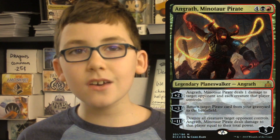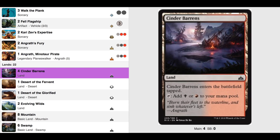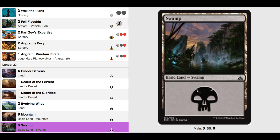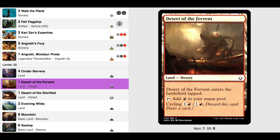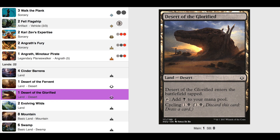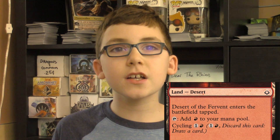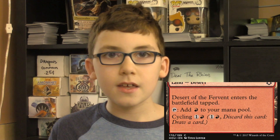Let's start with the mana. Angrath is red and black, also known as Rakdos. We will keep the colors the same and use 22 lands. I don't think we need more land — it played really well for me. We start with Foul Orchard and Cinder Barrens from the original deck. We will add two Evolving Wilds for mana fixing. And for basic land, eight mountains and six swamps. But I want to add one Desert of the Fervent and one Desert of the Glorified. These are cycle lands — if you get them late in the game and already have enough mana, you can use them to draw a card. That can be really helpful.